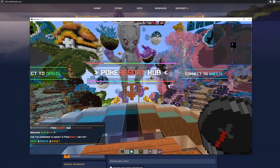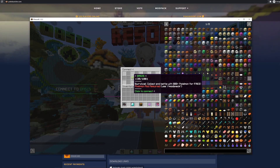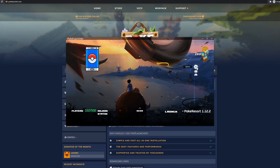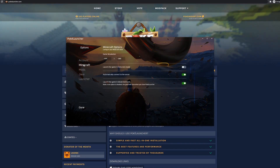If you don't want to play on PokeResort, no problem. You can start your own single-player Pixelmon world or connect to a different Pixelmon server by going back to PokeLauncher, clicking on the options gear icon, and switching the automatically connect to the server option off in the Minecraft tab.